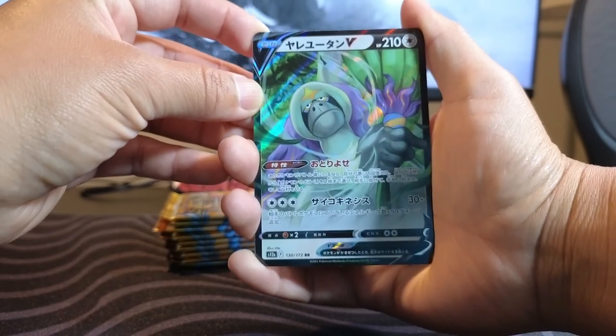We got Poochyena, we got Altaria, Zangoose, we got Kricketune, and we have Hisuian Electrode V. In the back — if you check out Jake's previous video he pulled the exact same trainer card. And we can actually see that Dark Energy turns into Pokéballs — that's a pretty neat aspect. Going to sleeve him up. This is the fifth pack, we've got five more after this.